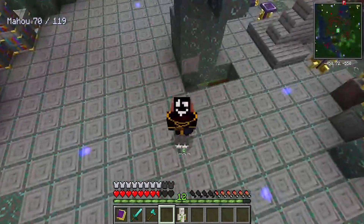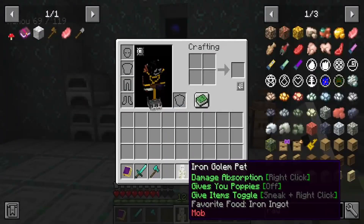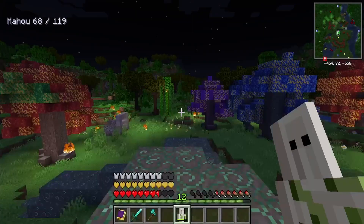Hey there mages, how you doing? Today I want to show you the iron golem pet. Anytime you right-click this guy he's gonna give you damage absorption, a full extra set of hearts in exchange for iron.